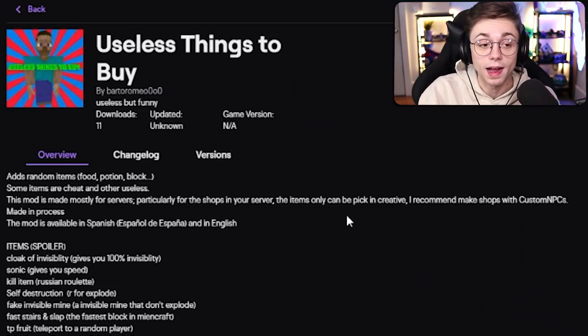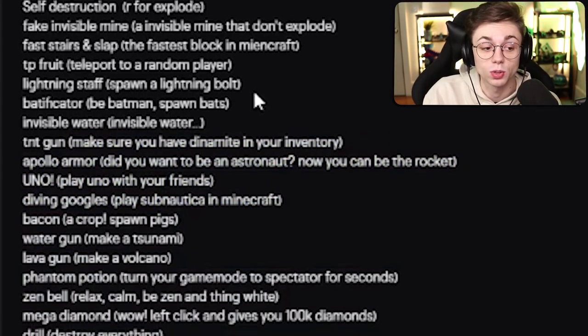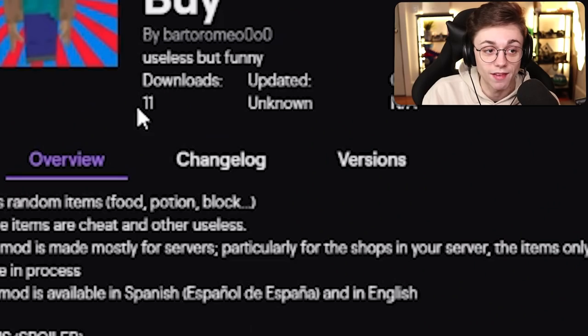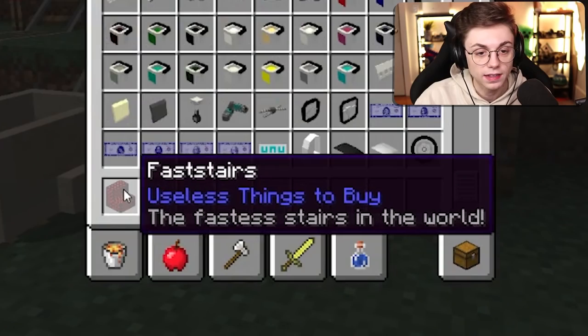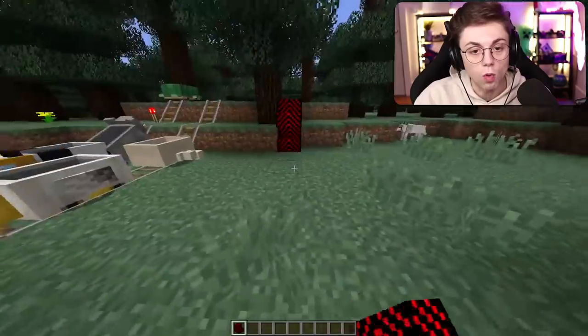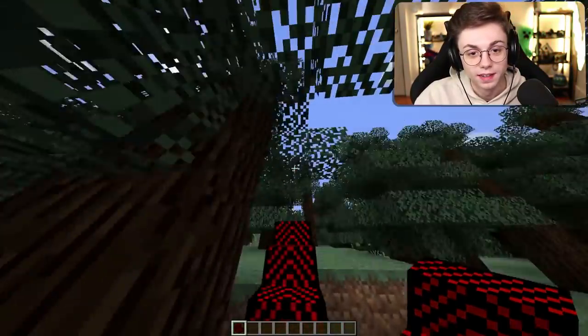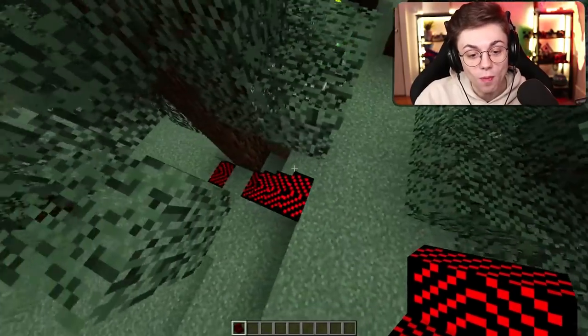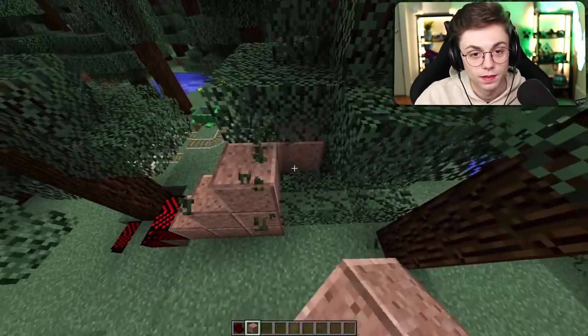Next mod: Useless Things to Buy. I don't know what I'd be buying, but there's a crap ton of different items that do random things, and apparently they're all useless. I saw a picture and I mean, how can I not? It's beautiful. I love it — 11 downloads. That's me. Let's see how useless these things really are. Fast stairs. How fast? Whoa, what?! How is this useless? This is amazing! Oh my God, that's so quick.